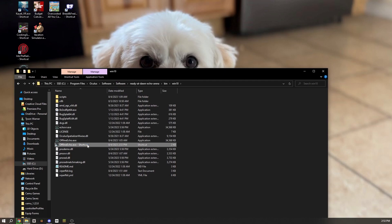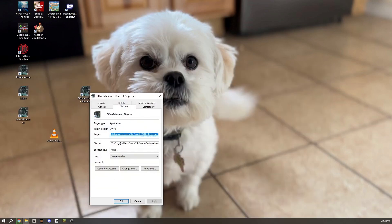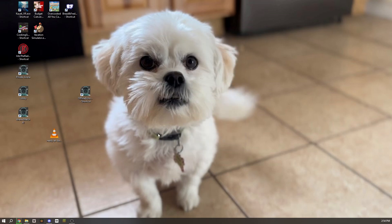If you right-click it and go to properties, you can add a target. There are a bunch of different targets you can use — they're actually all on the Offline Echo website. I'll leave the private arena, the lobby, and the arena match AI targets in the description so you can copy and paste them. Delete the existing target, paste in the one you want — for example the private arena — and then click apply and okay.